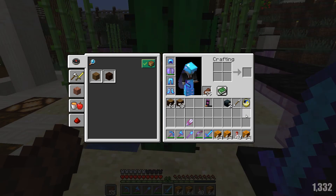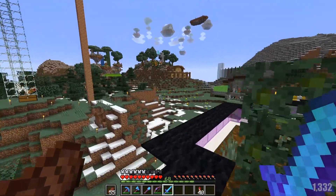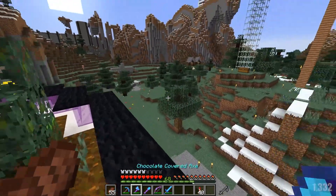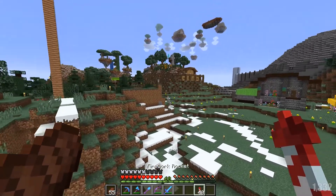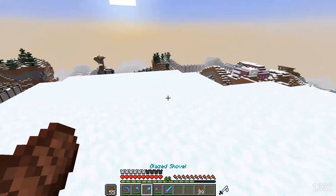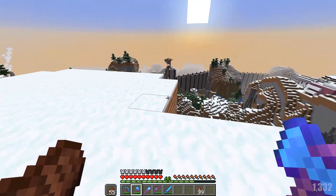Everything else here is pretty, everything else here looks nice — well, relatively nice, we could have some improvements — but for the most part everything looks well and goes well, except for this thing. And this thing is going to change this episode. This episode we are going to take care of this guy because we are going to build a new farm. A new mob farm.